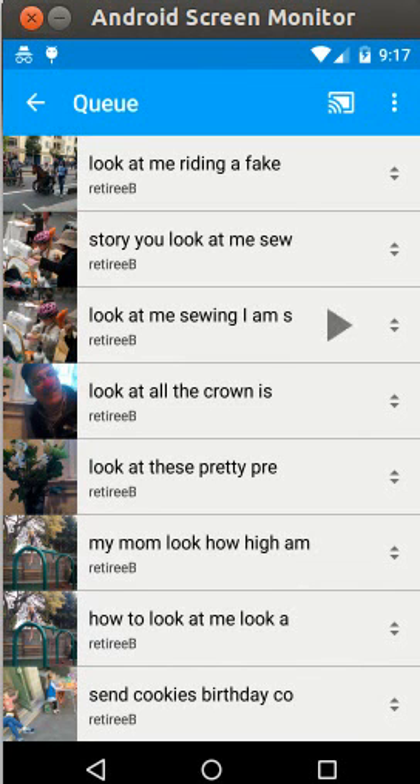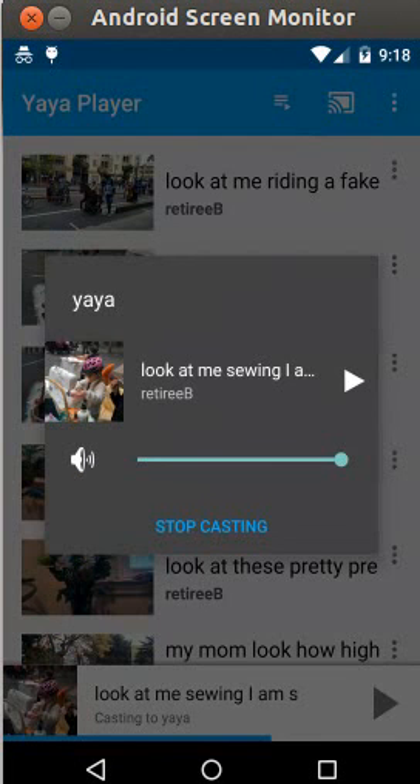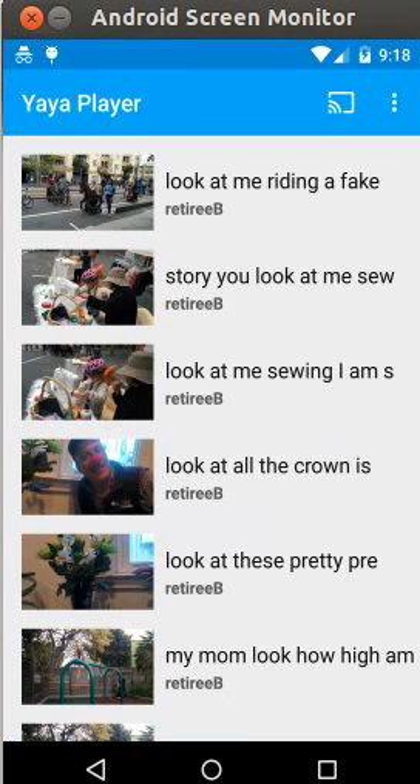In the upper left I tap the back arrow, which takes me back to the Yaya player. As a last step, in the upper right I tap the Chromecast connect icon — that's the one in the middle of the upper right — which brings up the dialog to stop casting. I tap 'Stop Casting' and that's it.